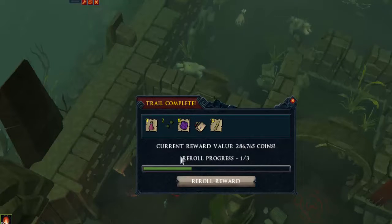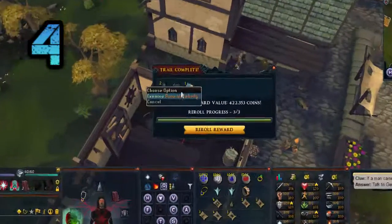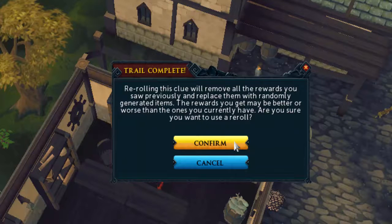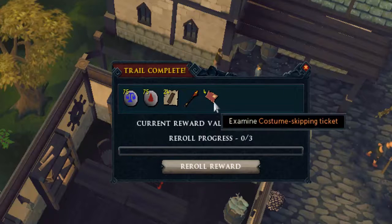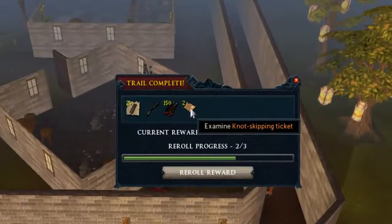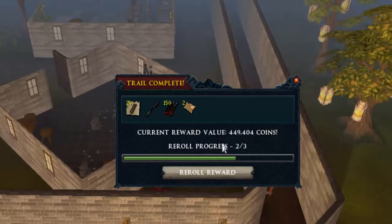Number 4 comes in with puzzle skipping tickets. We're going to reroll that because we don't want that, and we get another set of skipping tickets — this time four of them at 3 to 7k. I'll take it.